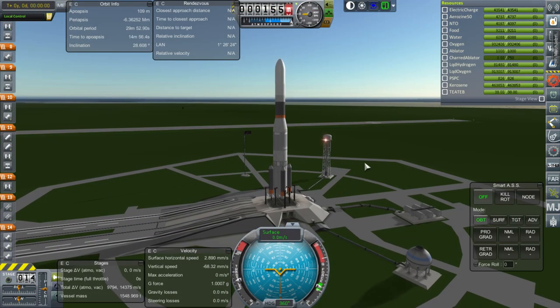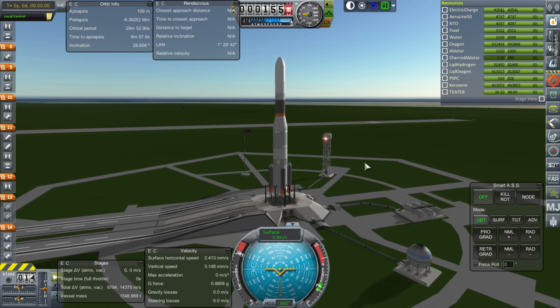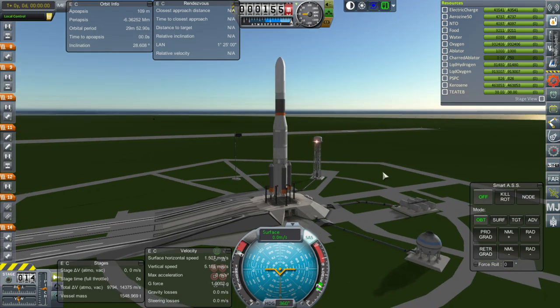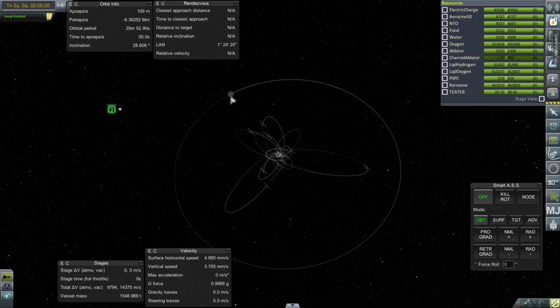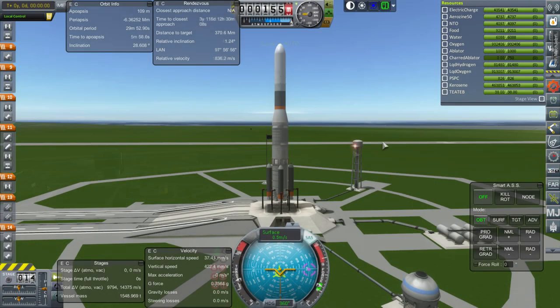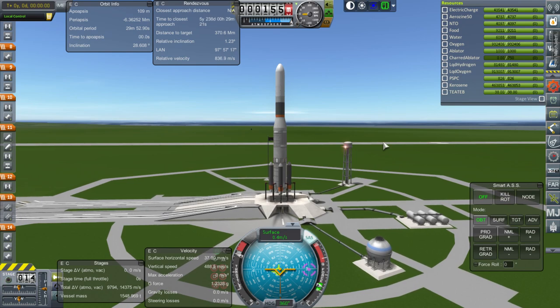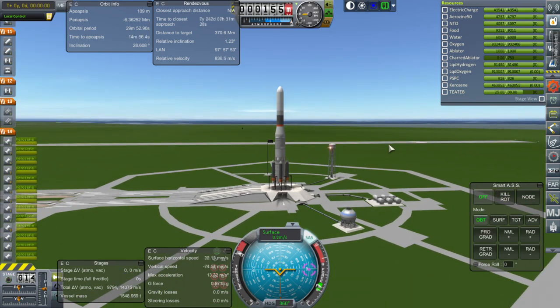Okay, here we are — Nikko 1344. Throttle is up, SAS on. We need to line up and do all the things to make sure we're in the right orientation. Throttling up again and ignition — and launch.